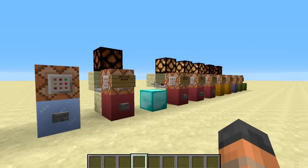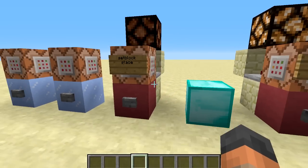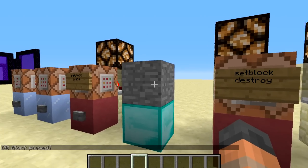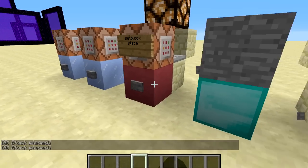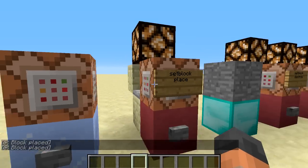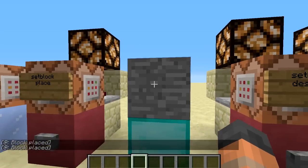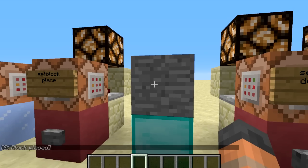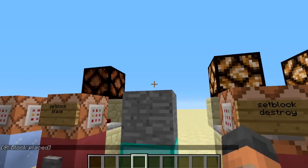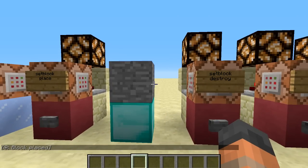This next new feature is really exciting: it's a new command called 'setblock'. When I press this button you can see we now have a block of stone — absolutely amazing. These commands work with comparators and an output, so you can see it was successful in placing a block. If it tries to place a block where one of the same type already exists, it won't be successful and the output will go off, which means there's a lot you can do with redstone.